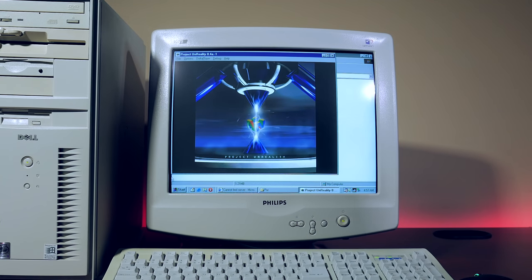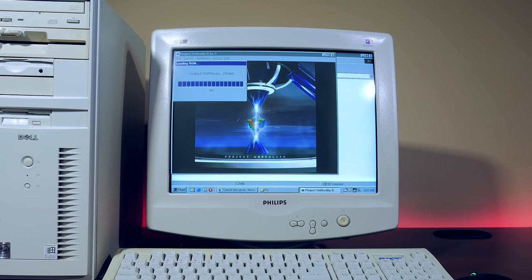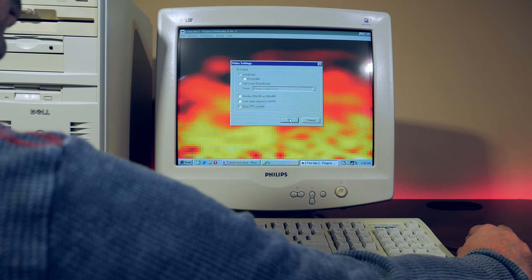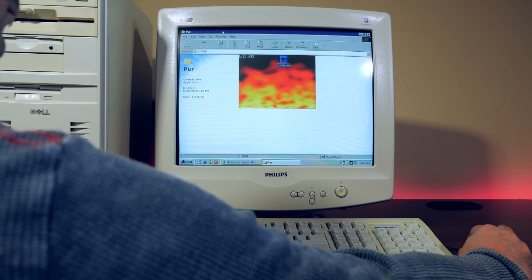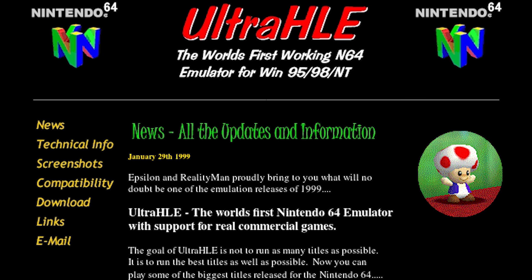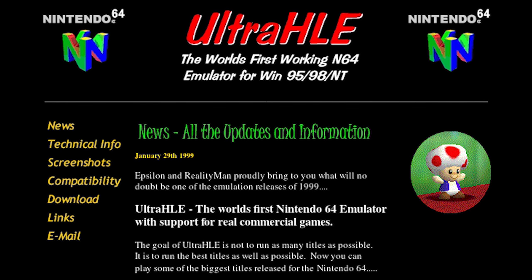The first real attempt at a public Nintendo 64 emulator was known as Project Unreality. It started development in 1997, and by early 1998 could run some homebrew and boot into a few commercial games, but the emulator was very slow. Another emulator was announced known as Reality 64, which was only in very early stages before being discontinued. But in January of 1999, history was about to be made. Two developers known as Epsilon and Reality Man spent only three months before quietly releasing a Nintendo 64 emulator known as Ultra HLE.